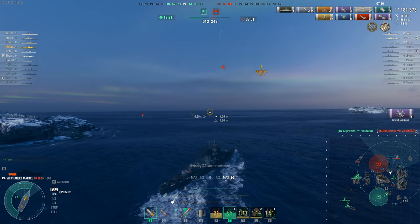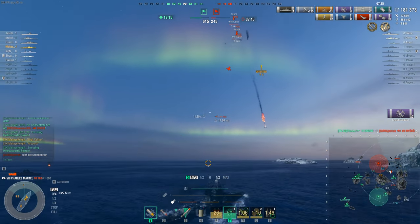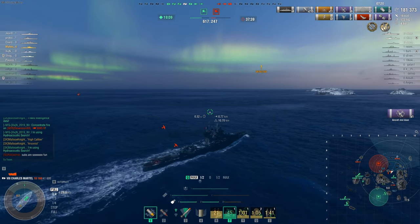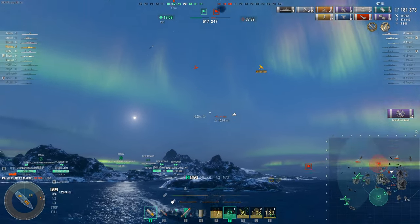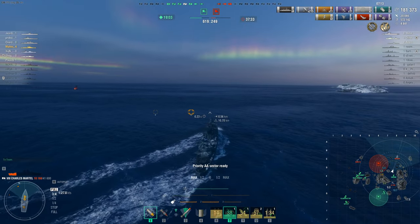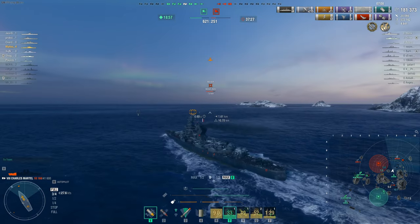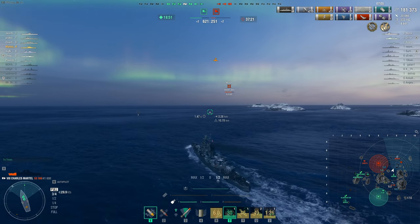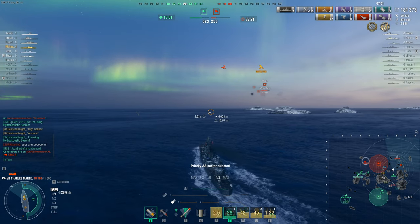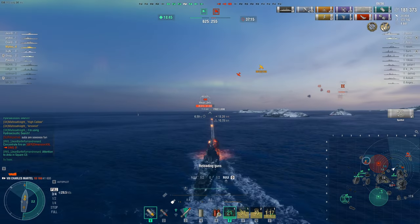We need to try to live and find the carrier. Time isn't the issue — the problem would be if he kills us before I spot and kill him. We're at 181k damage, not too bad. I need to bow against the rockets, go broadside for the bombs, and bow to the torps as well. There he is — hello friend. I'm going to use HE here because with AP I was overpenning him.